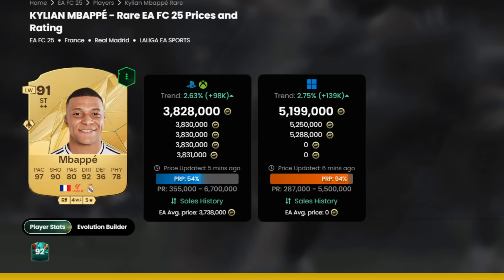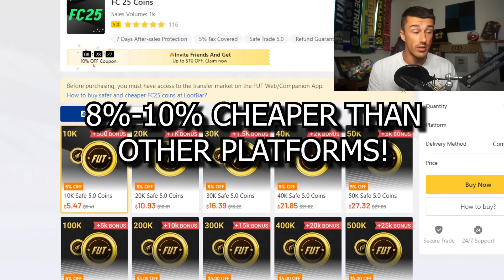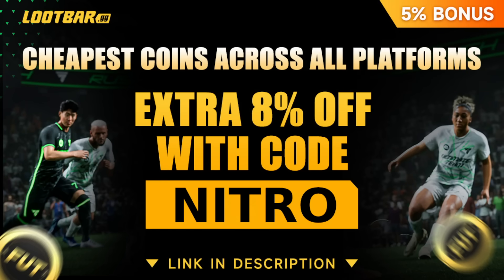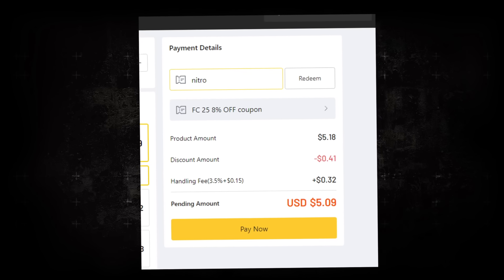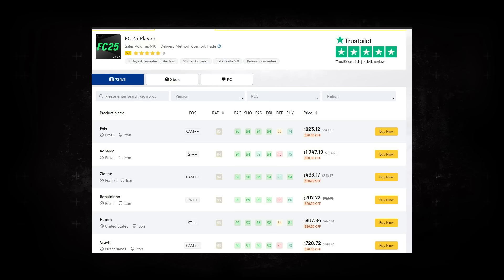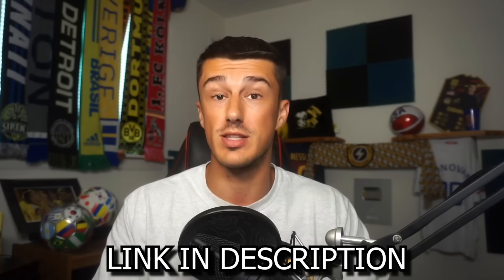Do you want to afford Mbappe right now? Then check out Loot Bar. Not only are they already cheaper than the other platforms, but when you use my code Nitro, you're going to get another 8% off and 5% more coins than what you bought. You can even buy specific players on their site now too. It has great reviews, big creators use it, and you get your coins within a few minutes. So if you need quick coins, Loot Bar is the place to go.